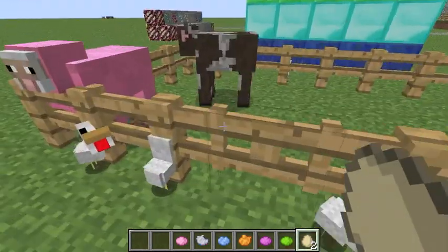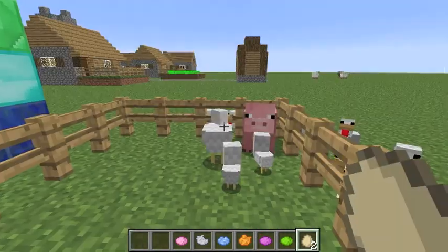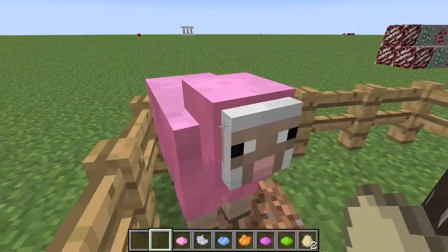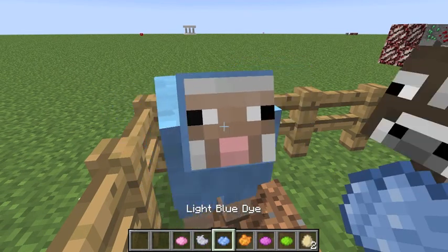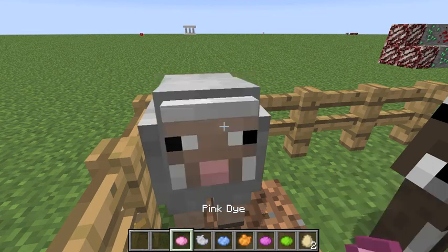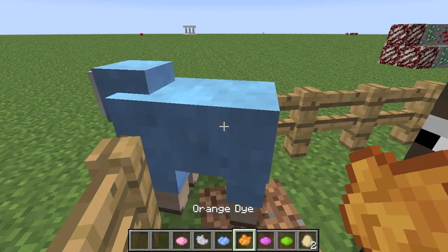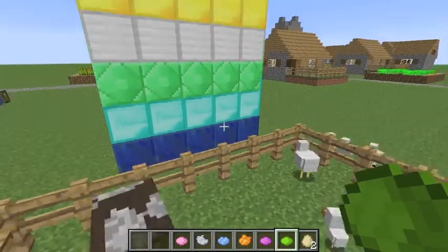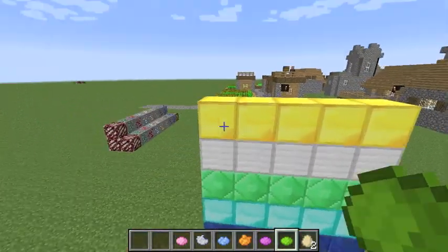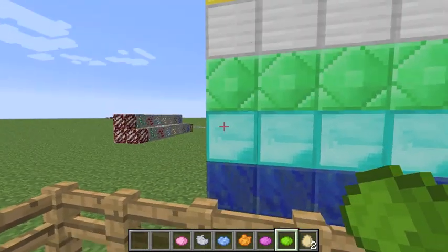If I go in here, you see this sheep — if I do this, I can change its color. So pink, light gray, light blue, orange, magenta, and lime.